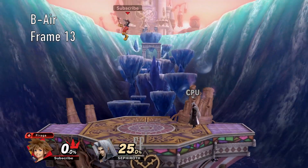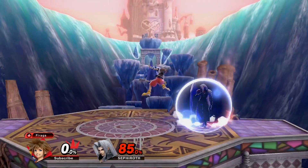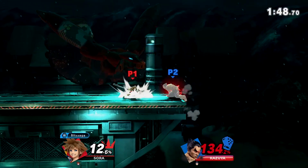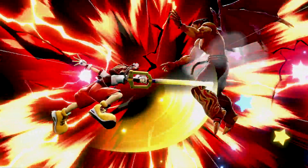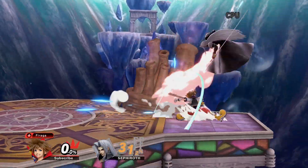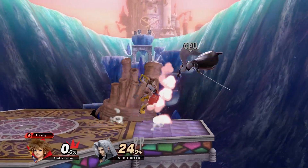Back air, unlike the first two aerials, is as simple a move as you can find — a basic backswing with a singular hitbox that sends away. It is safe on shield when spaced and is an overall great option to stop approaches, calling out jumps in or dashes, as you can back air twice out of a full hop. The high knockback makes it an amazing option to close out the stock, which gets even crazier with Sora's offstage presence. Combos will typically consist of simple dash attacks, jabs, or grabs.